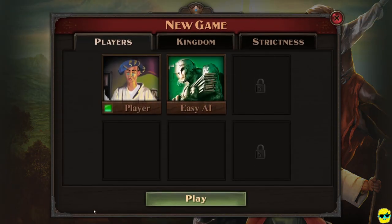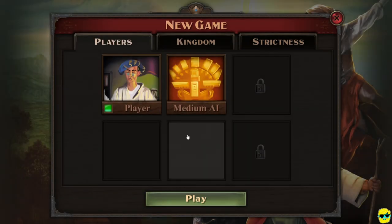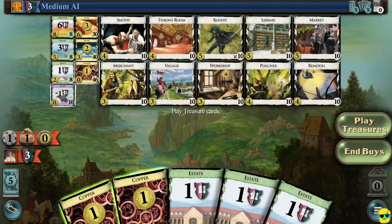Additionally, adding more players changes the game too. So I'm going to change this AI by clicking on it and just say medium AI. And I'm going to go ahead and say play. I feel like I'm actually going to restart this one because these are a lot of the same cards that we had last time. So let's go ahead and resign and rematch.